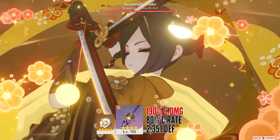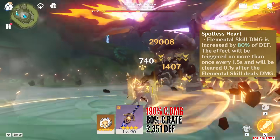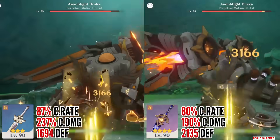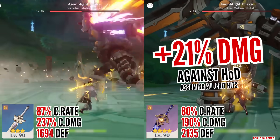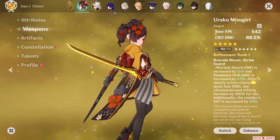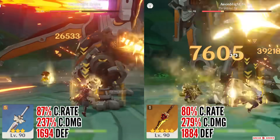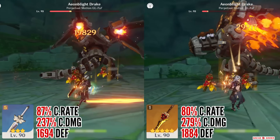Cinnabar Spindle gave me a headache trying to understand its passive's logic — it provides 80% defense buff for elemental skill damage every 1.5 seconds, but it felt so random. Sometimes both doll hits would benefit from the buff, other times just one doll, but ultimately it beat both previous weapons with a chunky 21% overall damage increase. Brace yourselves because the signature weapon completely demolishes its competition and ends up dealing about 45% better damage than Harbinger.